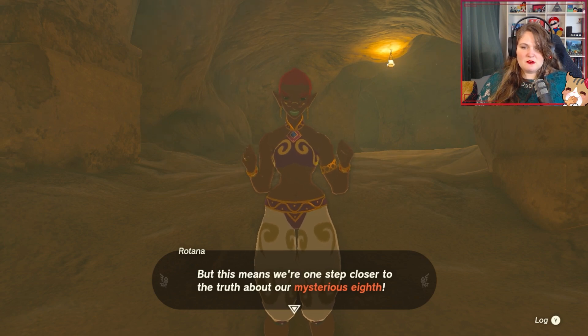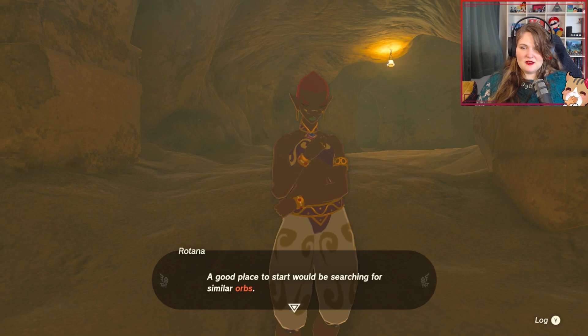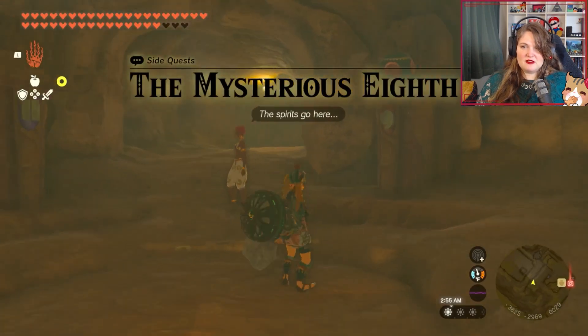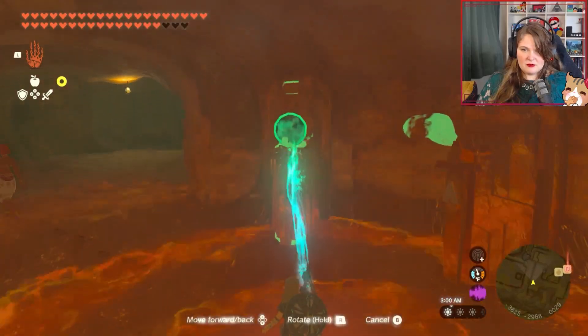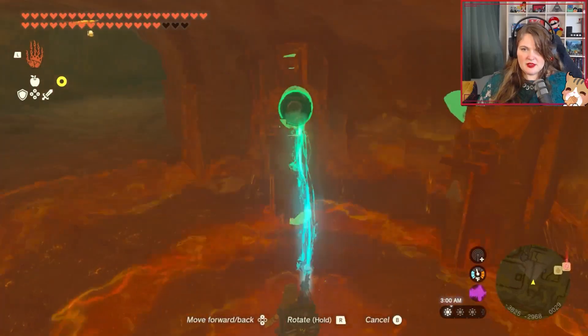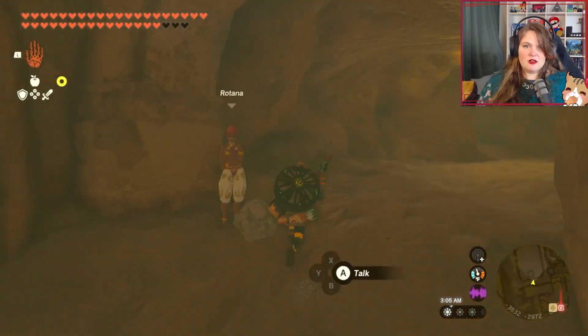But this means we're one step closer to discovering the truth about our mysterious eighth. Maybe it's time to go to Patricia for a prophecy? She should be in the palace. Does this count? I just want to make sure it's in there and it's not gonna disappear. I guess one's good enough.